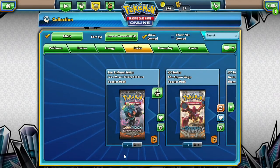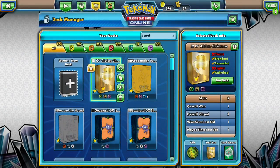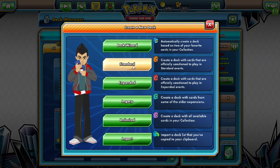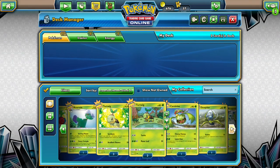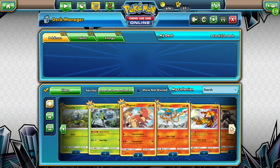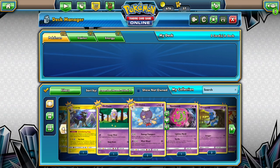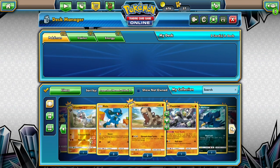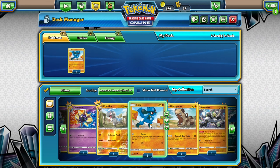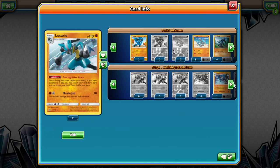Looks like we're playing Garchomp for sure. We didn't pull the new Type: Null, so we cannot play Arceus Valley. We've got a couple of Orangaroos — that's a useful play. We've got three Garchomps, so we definitely don't need to get that theme deck. Three Gabites and four Gibles. I know Lucario is banned, but that doesn't mean I can't put him in the deck... does it?